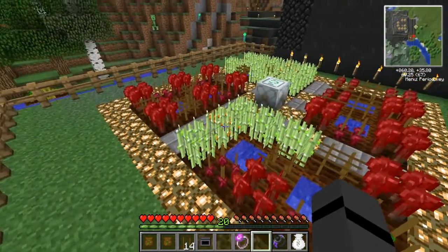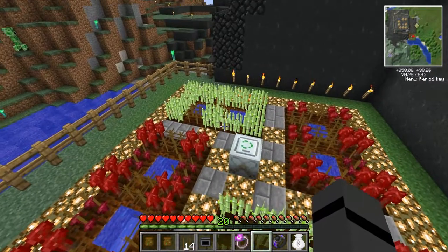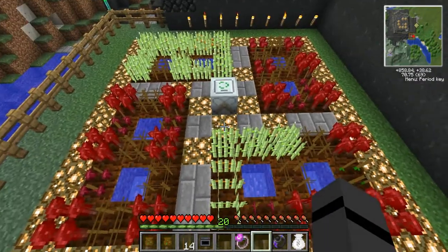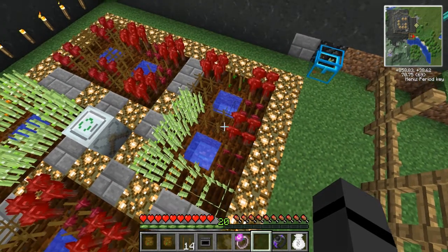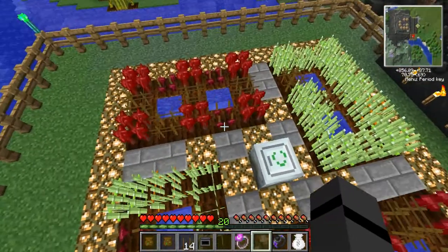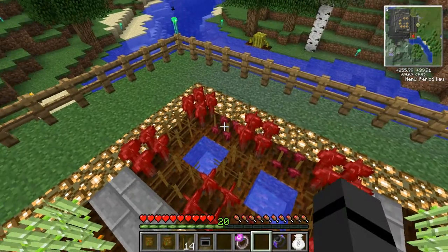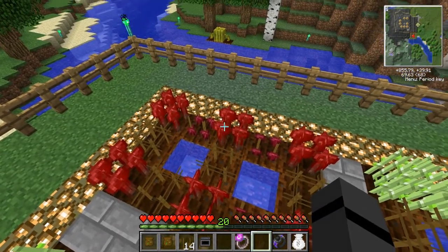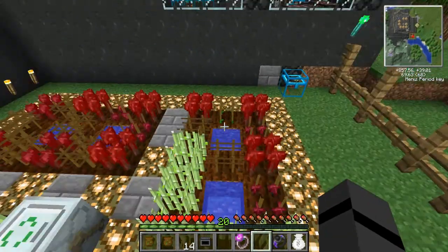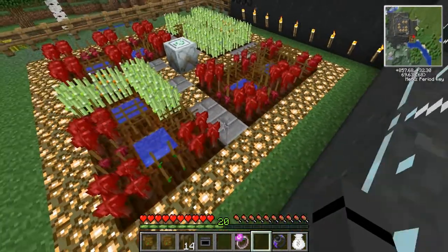That's what stick reed looks like. The reason I'm focusing on sugarcane and nether wart is because I want to get stick reed — you can use stick reed to make pops. Also, nether wart can breed terror wart, which is better bred in darkness, but I think you can do it in daytime too. Either way, nether wart can also breed hops, so I'm trying to get hops.